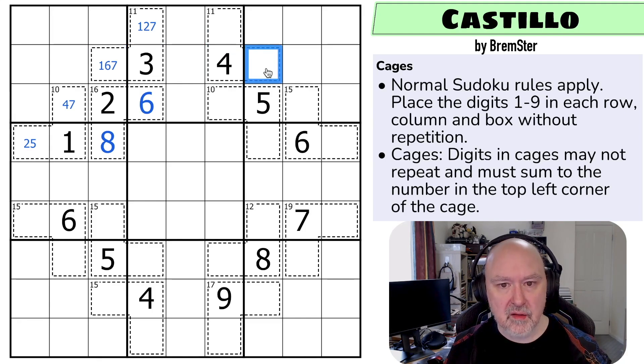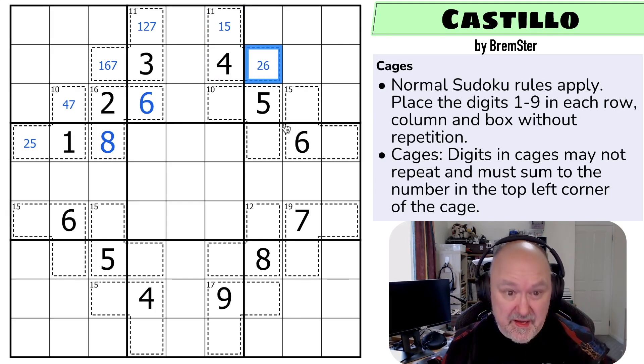Here I'm aiming for 11 and I've already got four, so I need another seven. I could use one six, but I can't put a six here, so it'd have to be one and six. I could use two five, but I can't put five here, so it would have to be two and five. And I can't use three four because I've already got a four in the cage. That's a bit restricted, but not locked in.